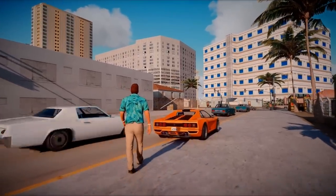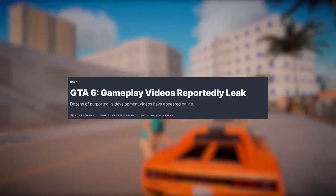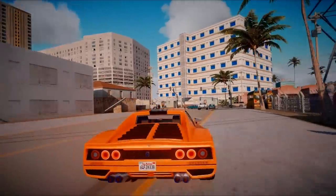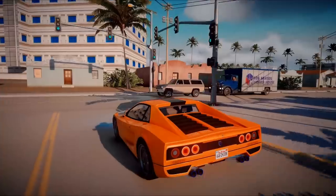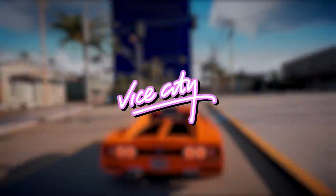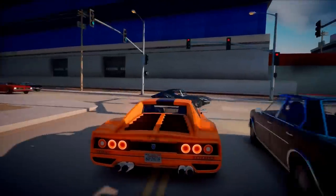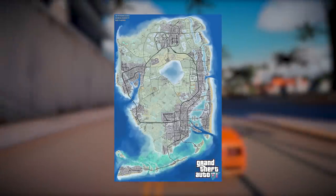The Grand Theft Auto community is buzzing with excitement and anticipation thanks to the massive leaks of GTA 6 that surfaced in September. Dedicated fans have been tirelessly dissecting every detail of the leaked footage, piecing together a puzzle that reveals tantalizing insights into the upcoming game. Their collaborative efforts have uncovered a treasure trove of information about GTA 6's setting, Vice City. By meticulously matching real-life locations to the prominent buildings featured in the leaks, these passionate fans have managed to construct a rough map that showcases the sprawling metropolis in all its glory.